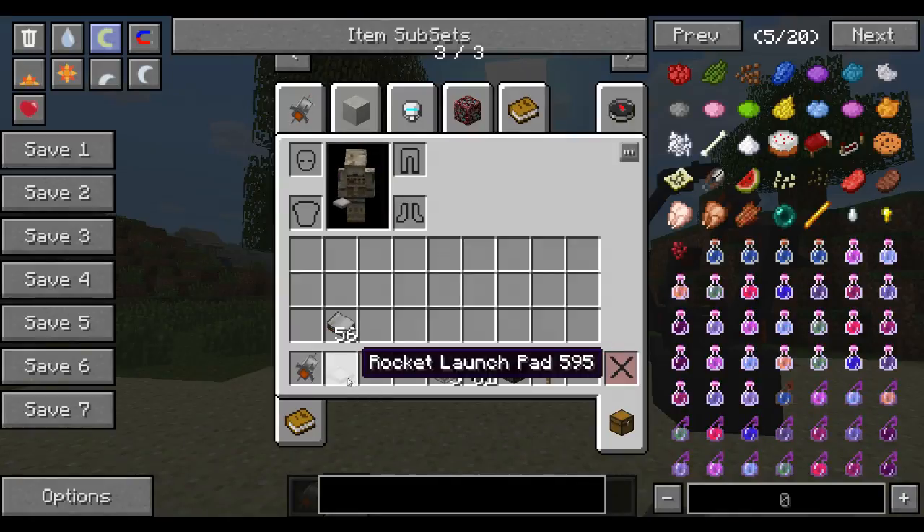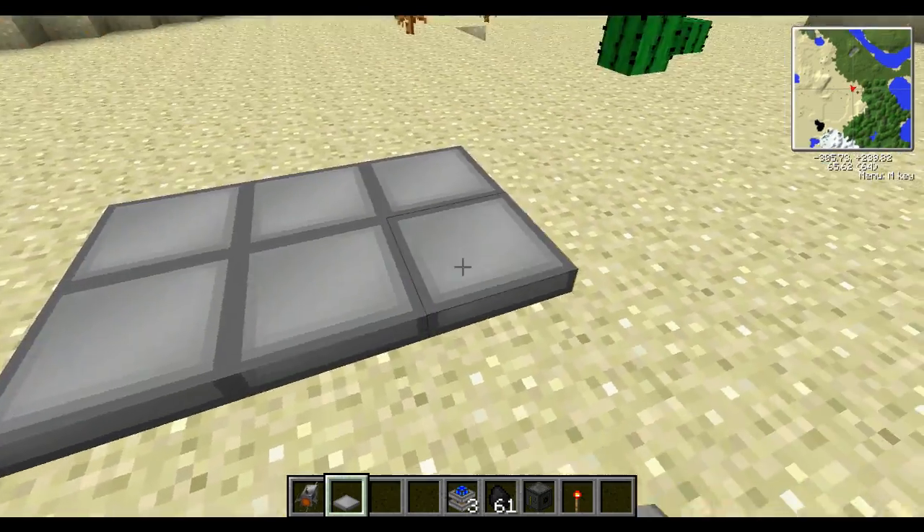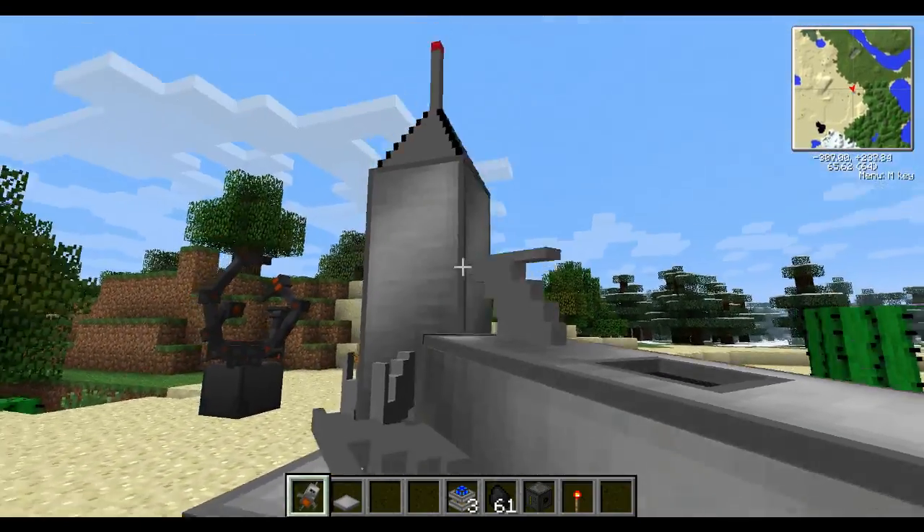Now to actually launch it, you'll want something called a rocket launch pad. You place this in a 3x3 format, and you'll know it's done when it snaps into place like that. Then you'll want to put your spaceship on it.